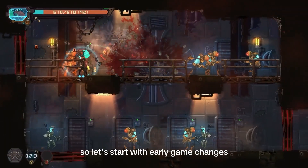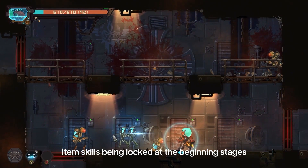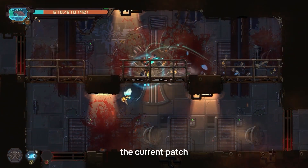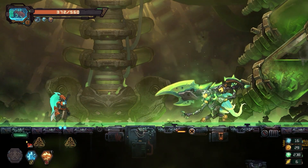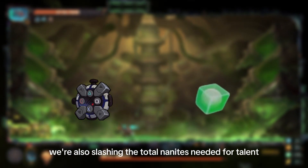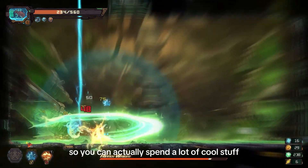Let's start with early game changes. A lot of you brought up how the early game could have been more accessible, with a lot of item skills being locked at the beginning stages — you're not wrong. Character progression has been a bit of a slow burn in the current patch and we totally hear you on that. To address this, we're making killing bosses much more rewarding in 1.0. You can expect a boost in nanites and weapon drops after defeating them. We're also slashing the total nanites needed for talent upgrades at the talent chair from 8,000 to 6,000, so you can actually spend on a lot of cool stuff.